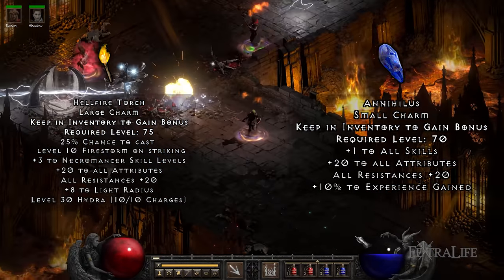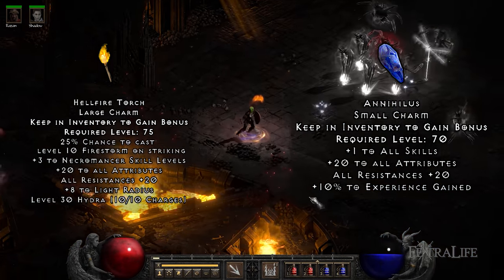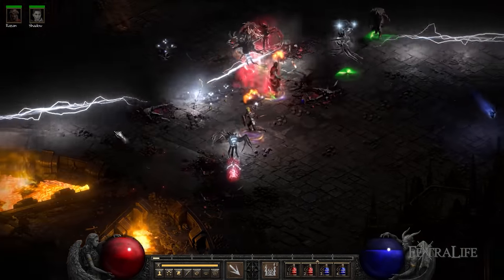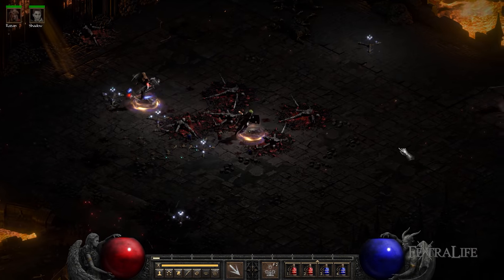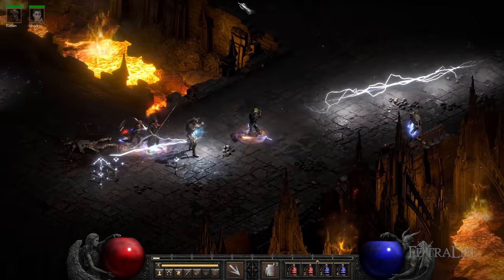The additional passive resistances will also allow you to depend less on plus-all resistance equipment, opening up more options. If you don't have a Hellfire Torch or an Annihilus yet, I strongly recommend that you get them as soon as you can. Perfect rolled ones are very expensive, but you can get bad rolled ones for very affordable prices. Make sure to get a low roll when you're starting off, and then upgrade it when you have enough money.